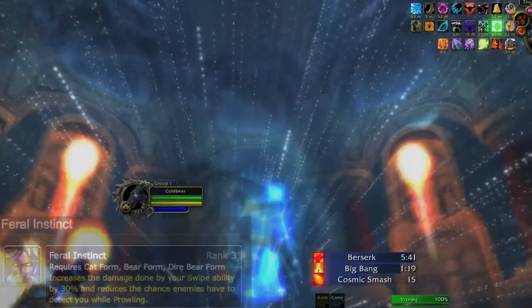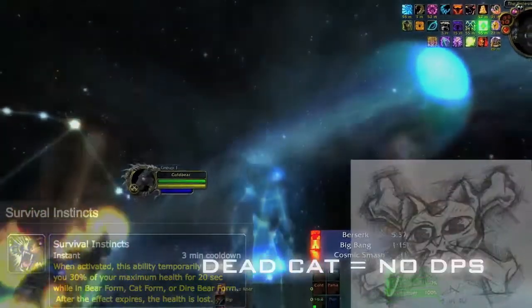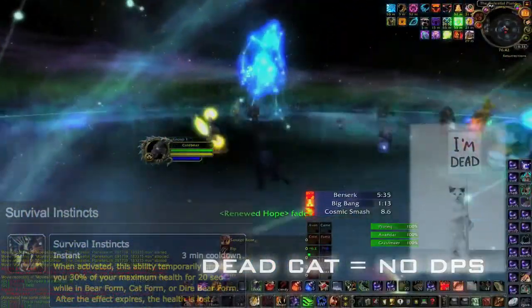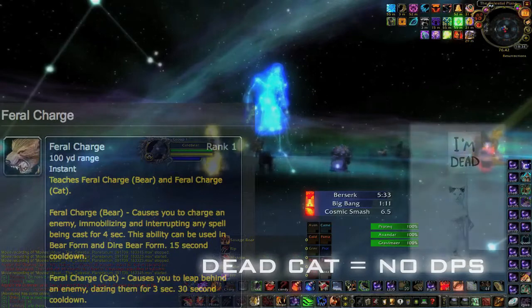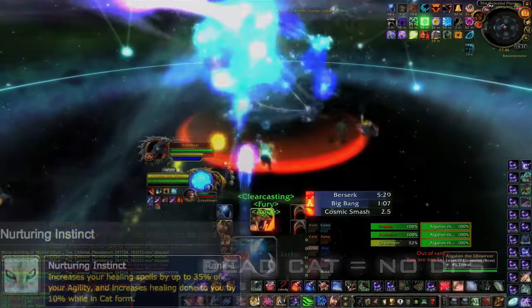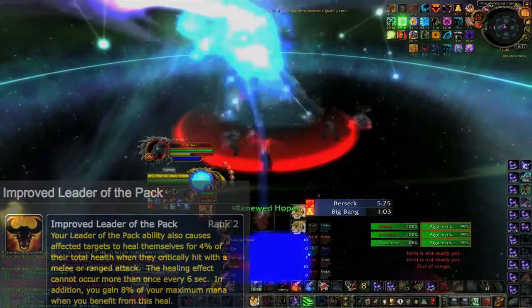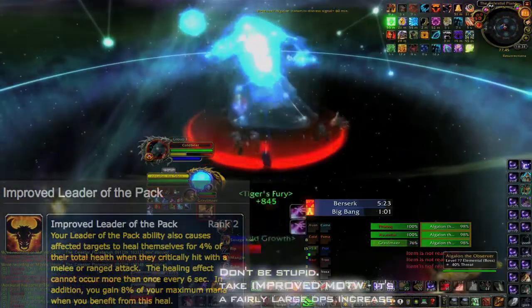Otherwise, go for Feral Instinct, which increases swipe damage by 30%. Survival Instinct is a cost-effective way to occasionally make up for a mistake or help out your healers. Feral Charge is a huge amount of mobility — I've seen Feral DPSers without it. Nurturing Instinct makes little difference for PvE raiding. Improved Leader of the Pack is useless if there's another Feral in the raid with that talent.